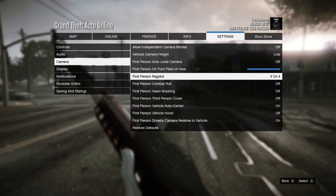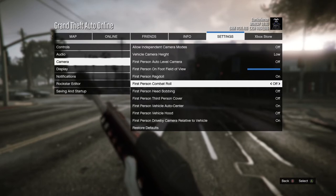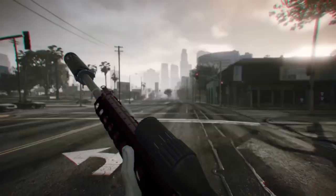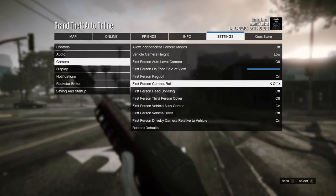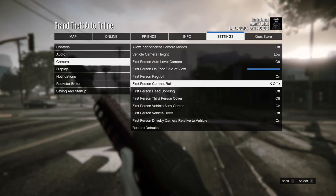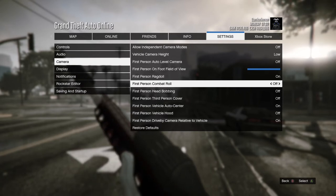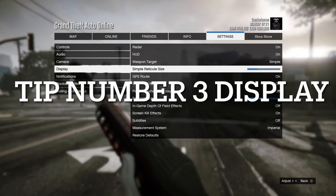I don't want to see anyone with first person ride on. Now, first person combat roll — have that off. Do not have it on. If you have it on, you will lose a lot of PvP fights because once you roll, your camera collapses everywhere and you have no sight and no movement control on your player. Just have it off.